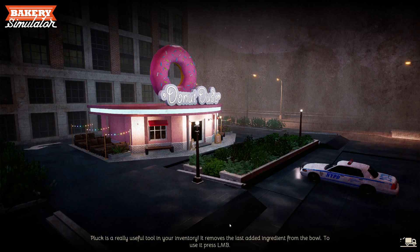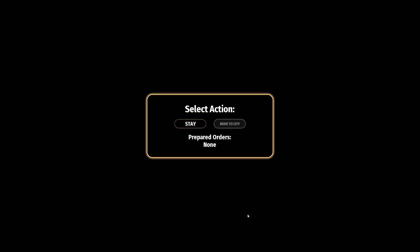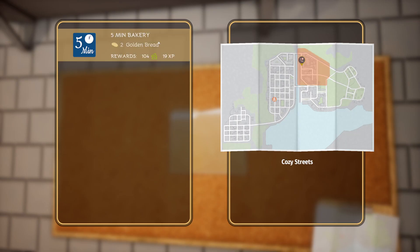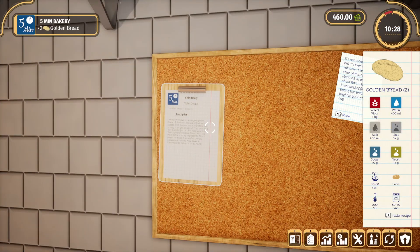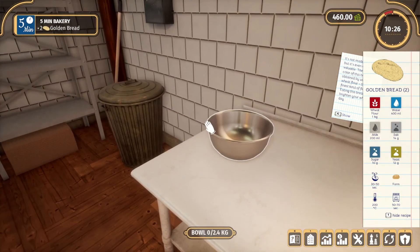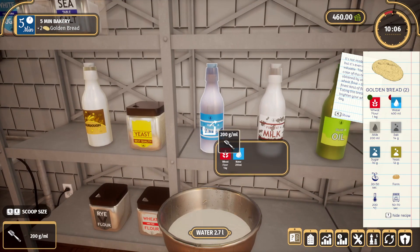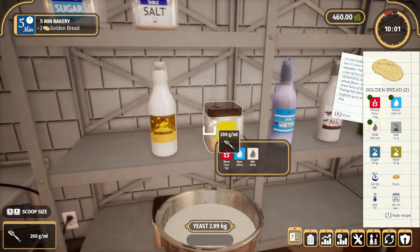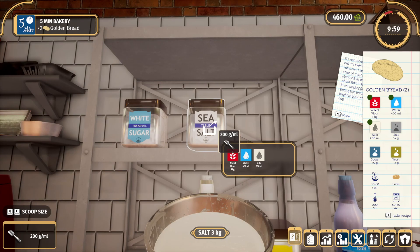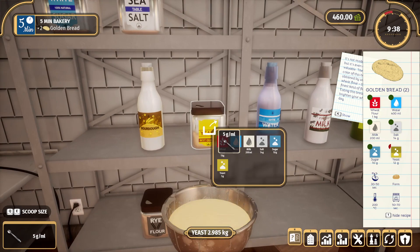Eight XP, sixty dollars, 100 percent score - we did it guys! Oh, we made it to level two! Reputation is also going up. Day two - okay, all we have again is Five Minute Bakery, but two golden bread though - we haven't made that before! Okay, so let's grab our bowl. We've got our wheat flour, let's get our water and our milk. Now we gotta get salt, sugar, and yeast.